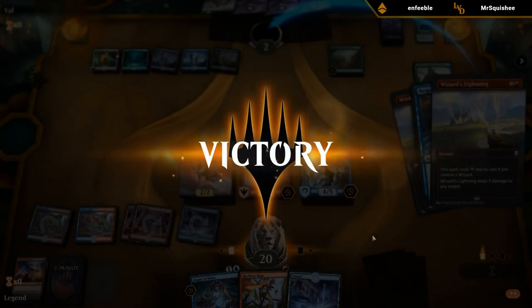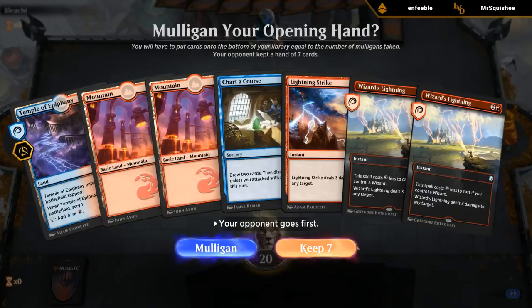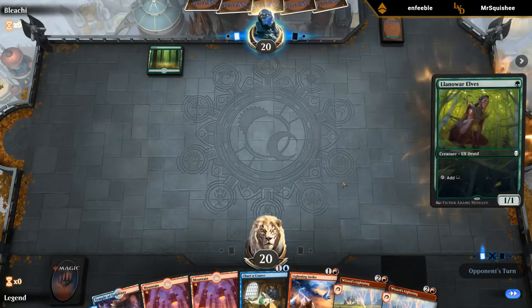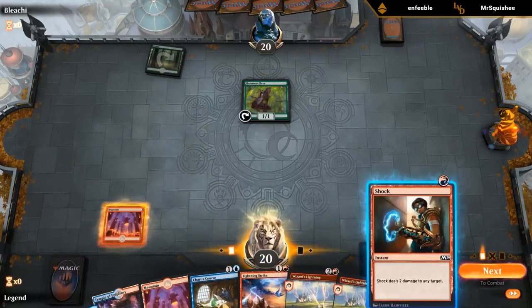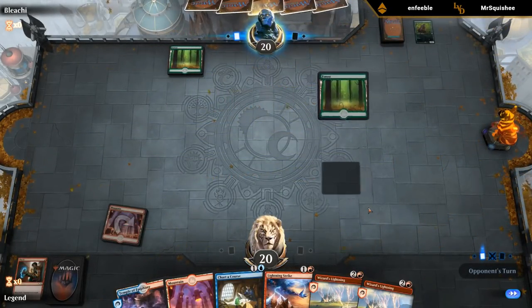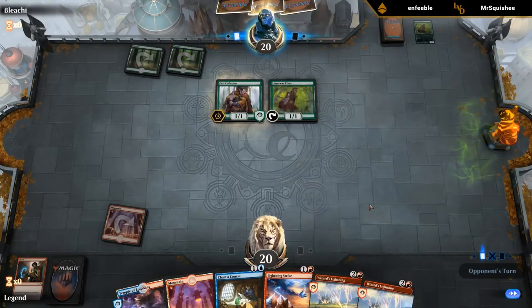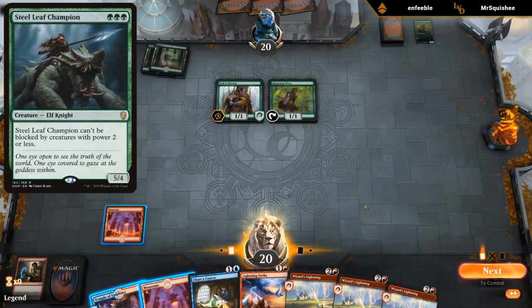Hand seems fine. Charter Course to dig for some creatures. Probably got a Shock off here. So Monogreen Stompy — lots of burn. Although if they play a Steel Leaf Champion it's going to be difficult to kill.